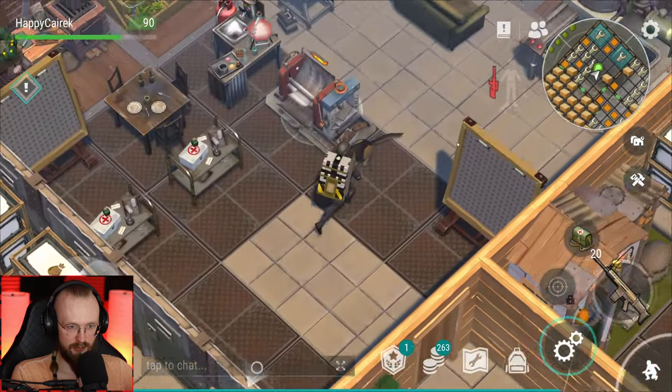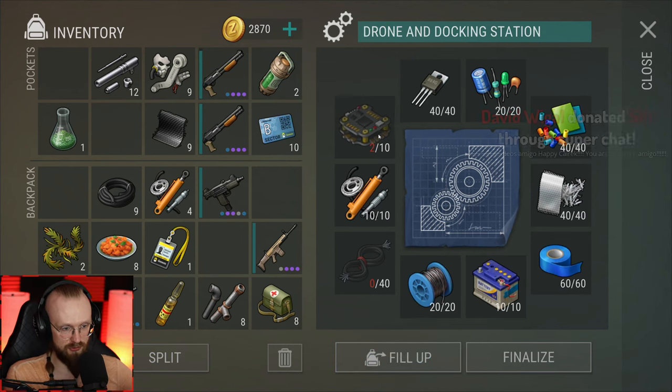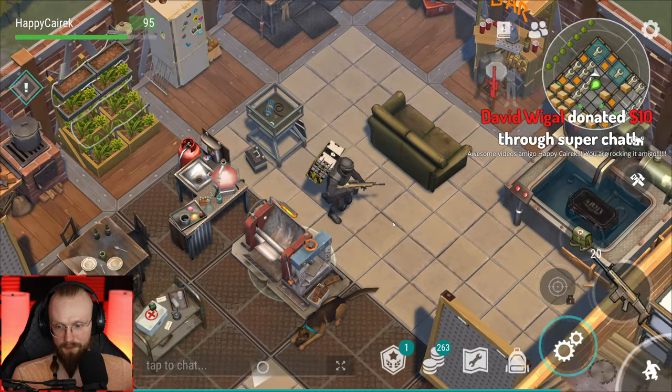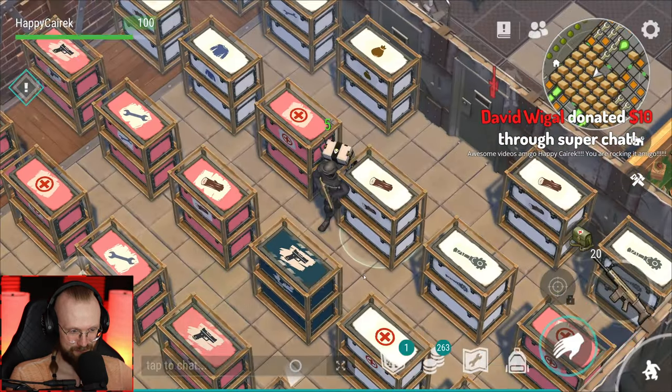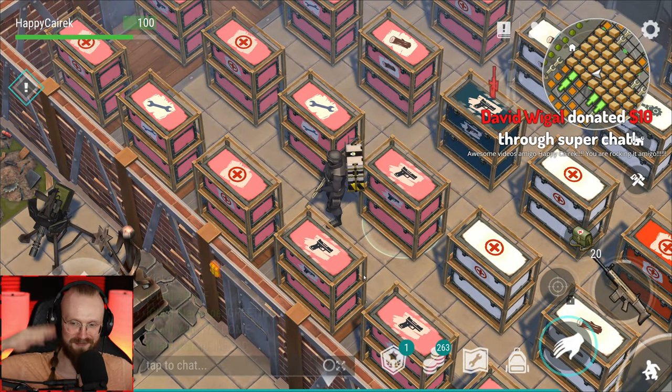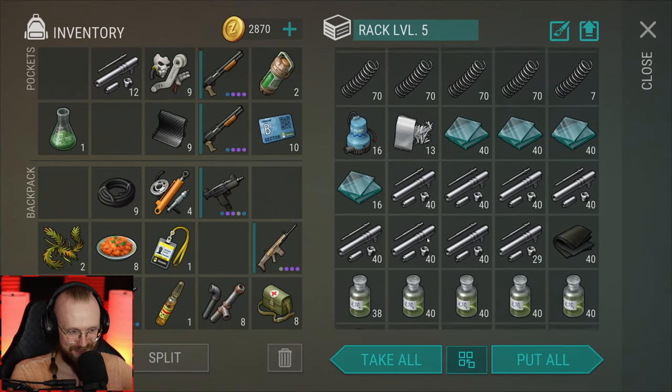Let's add some of these controllers here to this drone docking station. We have already more controllers in the inbox so we'll open that up. David Wiggle, thank you for the super chat — thanks for being here, amigo. You're just in time for the transport hub.